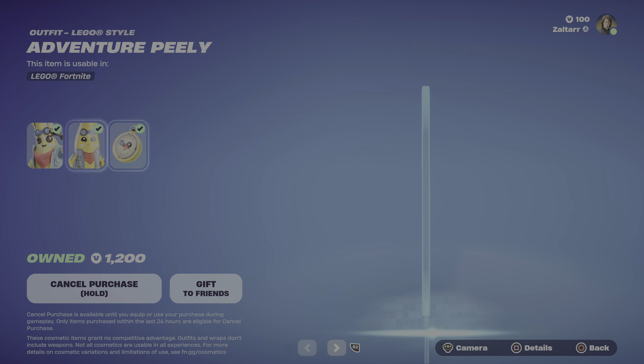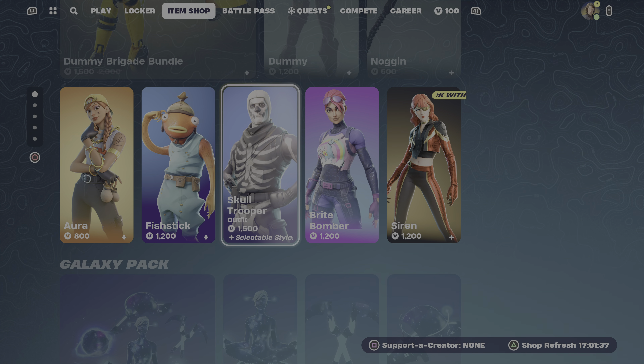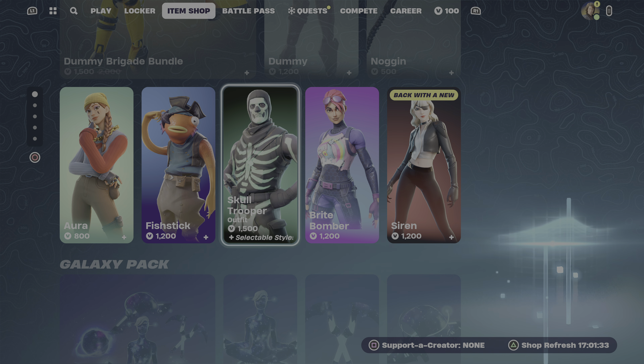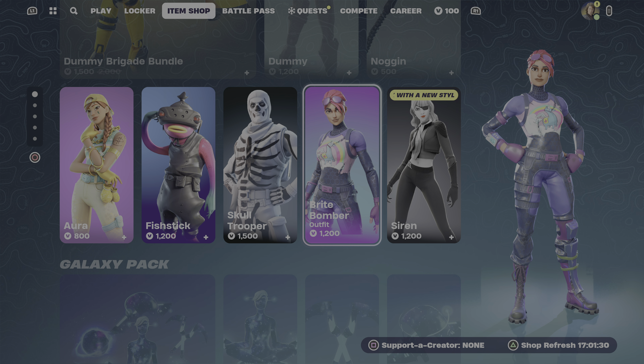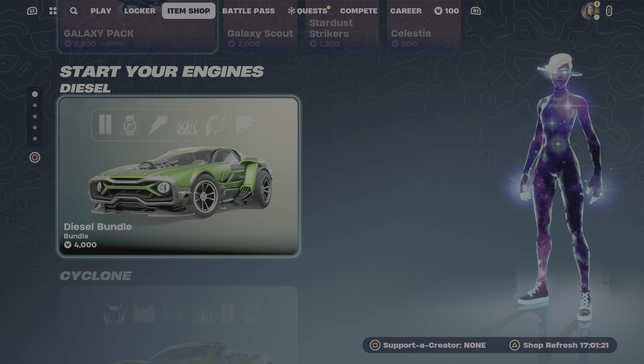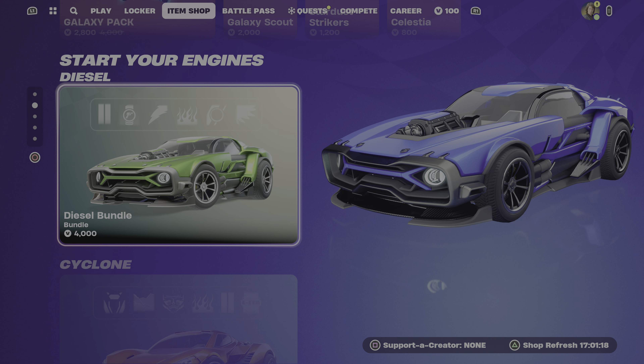We still have the pickaxe and the emotes that were here, we still have the Cuddle Team bundle, the Verge bundle, the Toy Soldier bundle, the Dummy Brigade bundle, Aura, Fish Stick, Skull Trooper, Bright Bomber, and Siren. I think those are all the same — maybe one of those is different. We have the Galaxy Pack which we had yesterday.